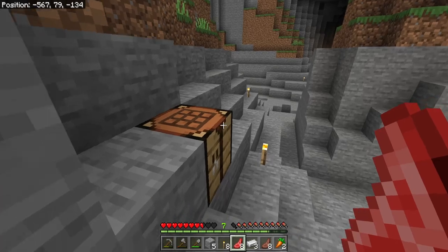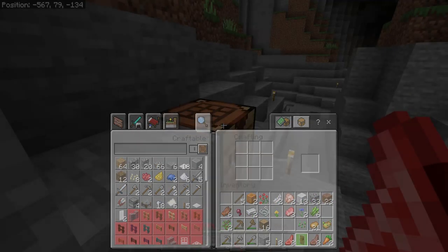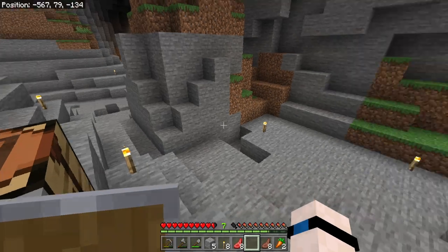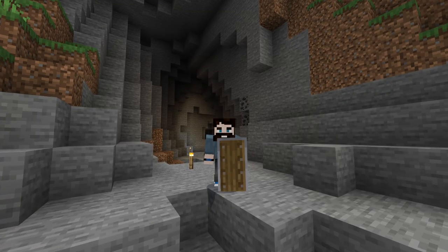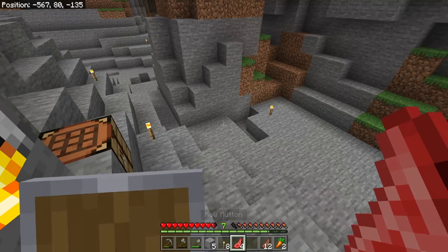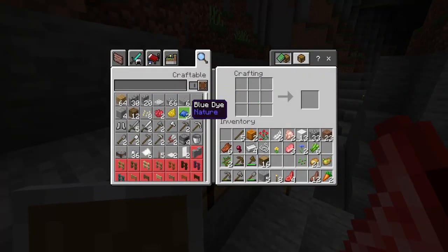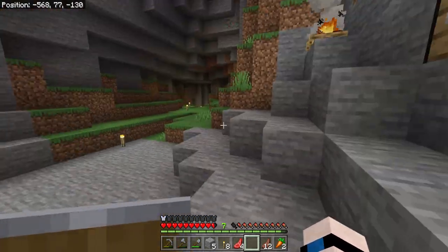Once we have iron ingots, we go into our crafting table, take six planks arranged like an American football goalpost, and place one iron straight up in the middle — and we've got our first shield. This is our first line of defense. Hold it in your off hand, press the crouch button to raise it, and it will protect you from mobs punching you, swords, bow and arrow, even creeper explosions. We've also got enough iron left over to craft one set of iron boots, which gives us some level of protection from falls and attacks.